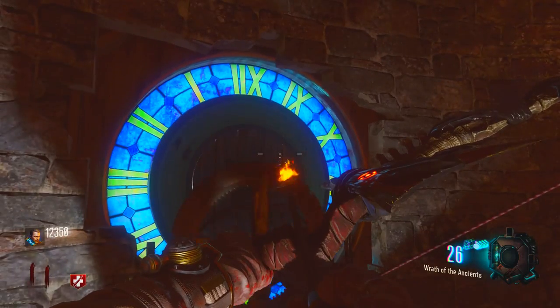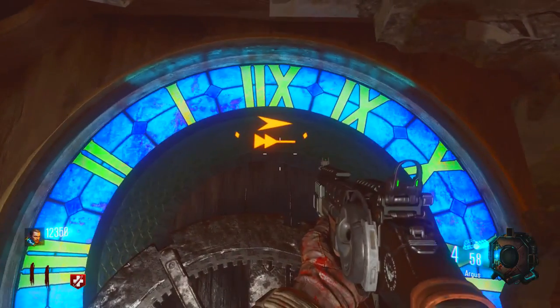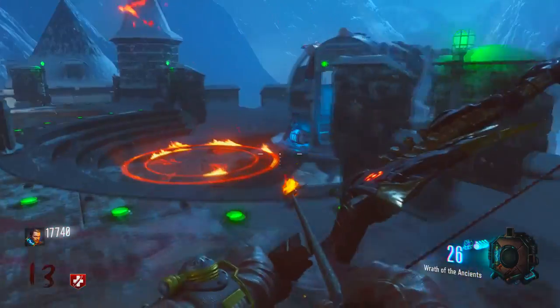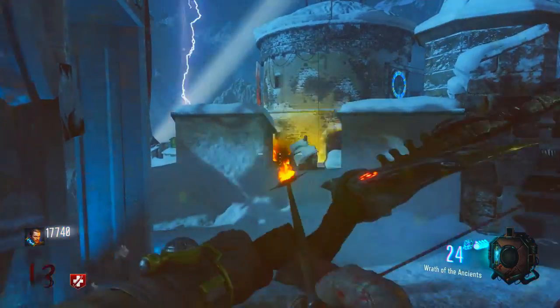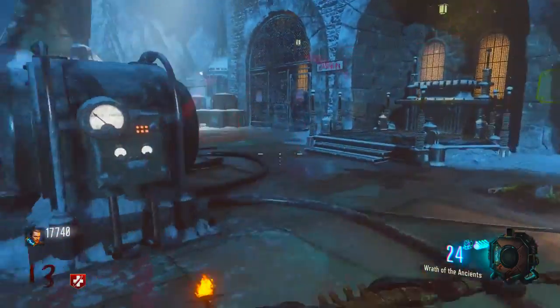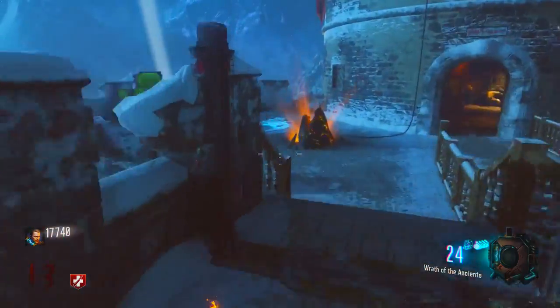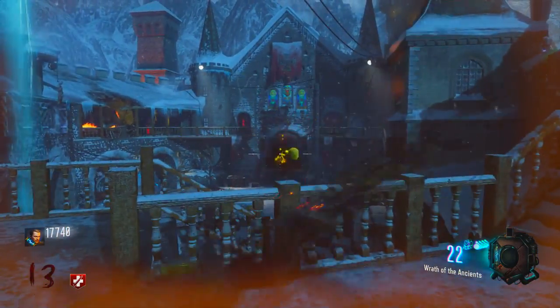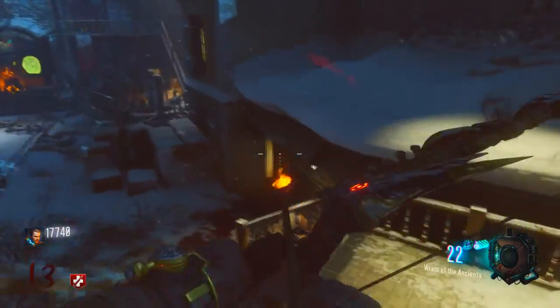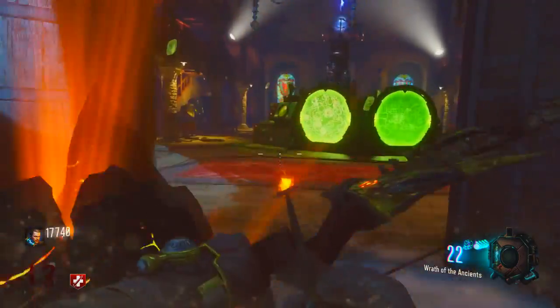After that, come up here to the clock tower and hold square on the little gear shift right there. You'll get an apothecan symbol that you need to remember or write down. There are going to be some fireplaces around the map, and inside the fireplaces will be different signs. Go around to the different fireplaces and check which sign in each fireplace correlates with the symbol you found in the clock tower.